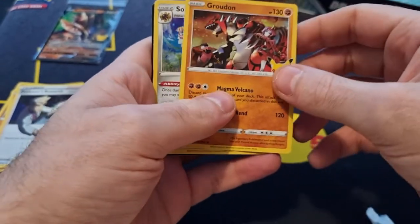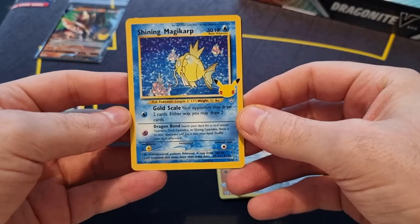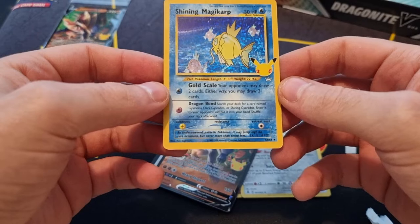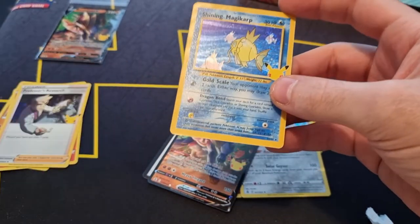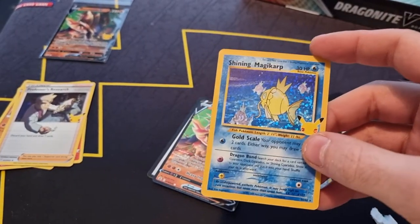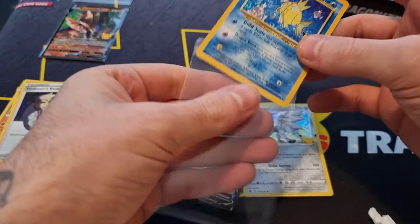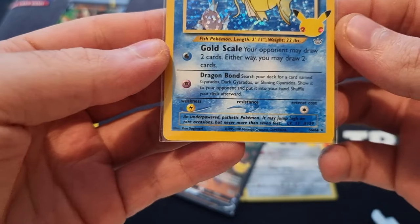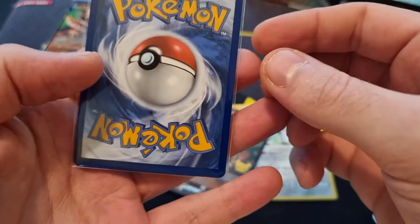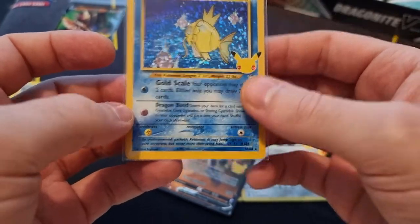Another Groudon, Solgaleo. Yes! Finally! And it was out of this Charizard box that I never get anything from. Oh my god, about time. The centering looks really nice. Finally — a new card and another Samacenta.